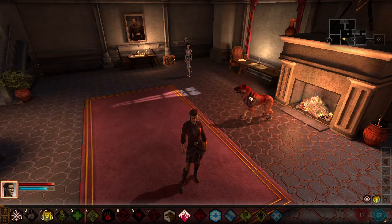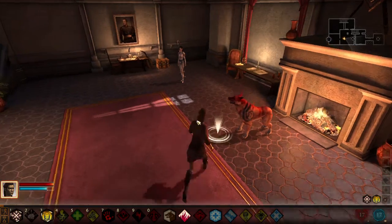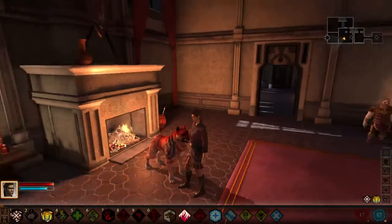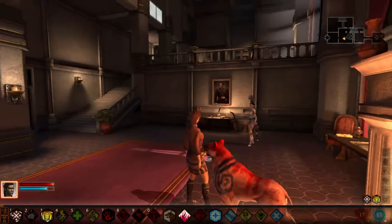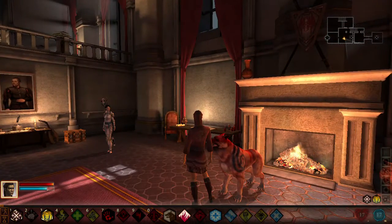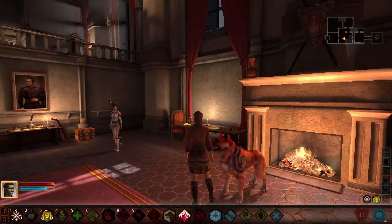The one for the dog is actually just free. This is the dog. It's a mod based off of a warpaint that you can give your Mabari in the first game, which I've always liked, and it was the best one they had on the mod site.